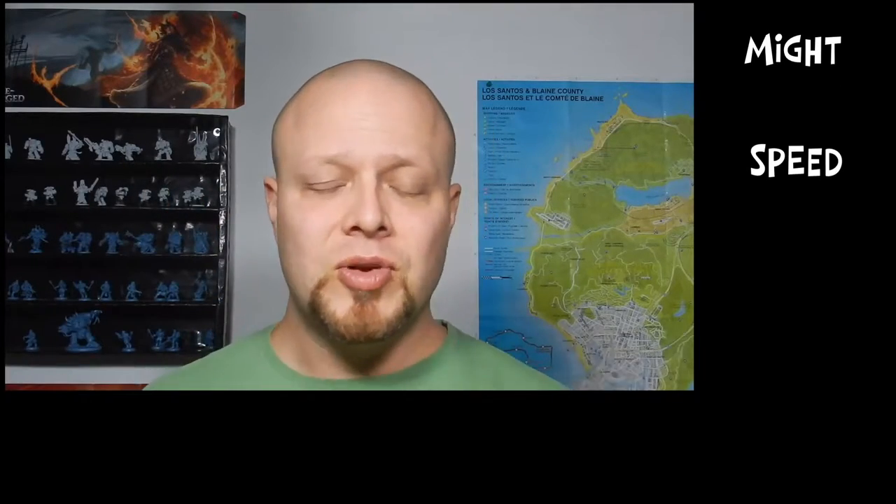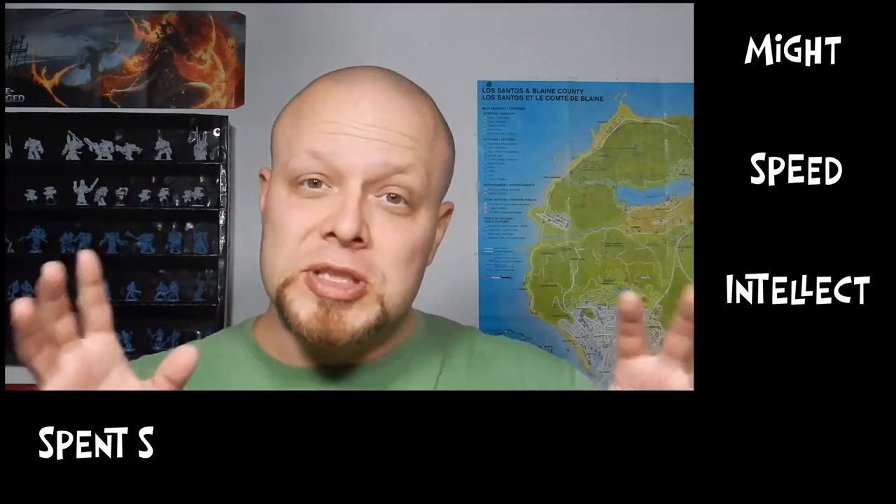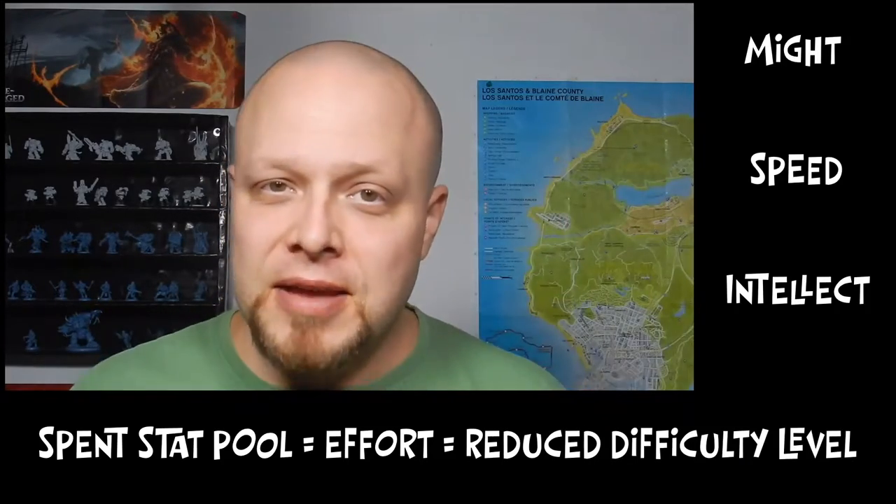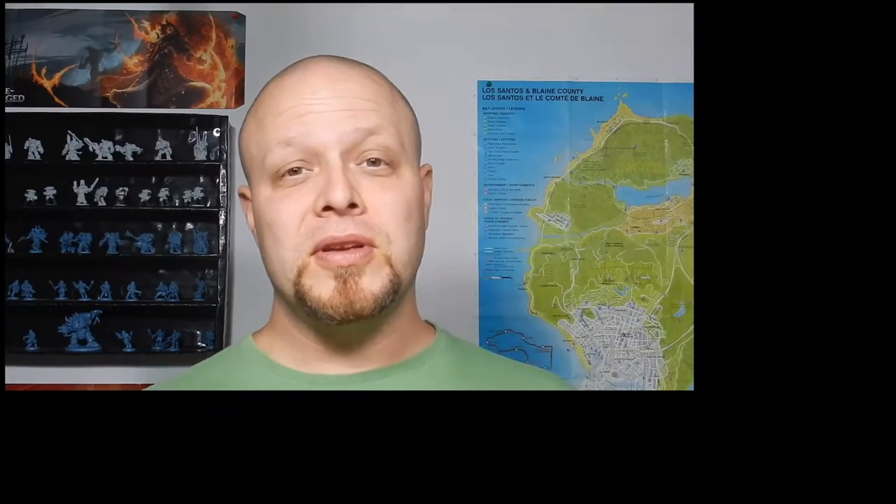I'm not going to go over all the rules here, but a couple of highlights. Your character has three stats, represented by pools. You can spend these pools to try and achieve difficult tasks in the game. You can also have those pools depleted in combat, like hit points. When your stats are zero, your character is dead.